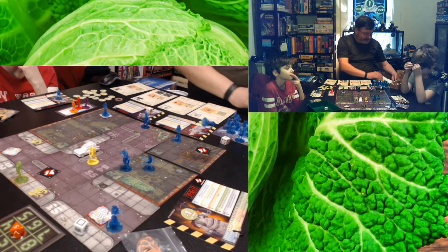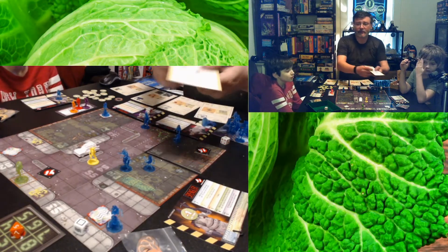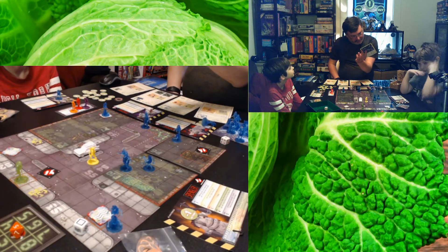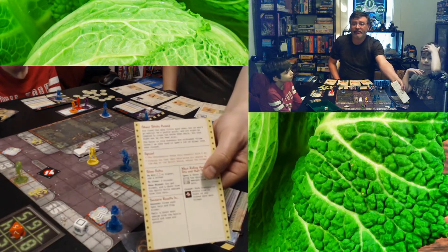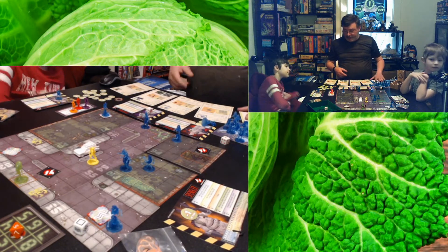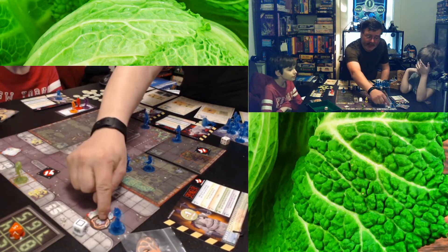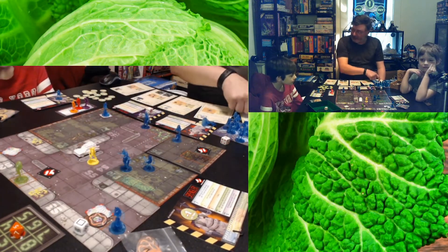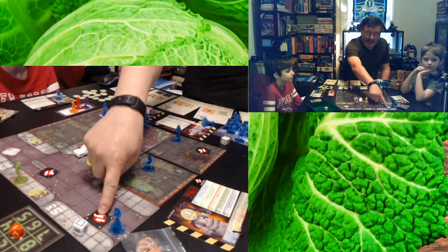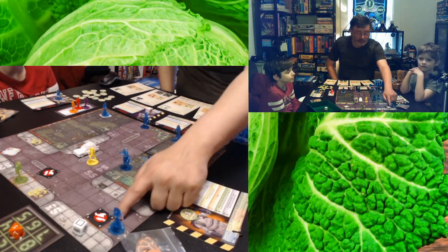How do you close the ghost gates, Tommy? You zap them twice. If you zap a gate and hit, it's fine, but if you miss, you get slimed and a ghost comes out. To close a gate you need to roll a four or better for this scenario. When you hit it, you put one of those stream counters on it, and it takes two hits to close the gate. When you close the gate, no more ghosts can come out of it — you'll see the 'I ain't afraid of no ghost' symbol on it.